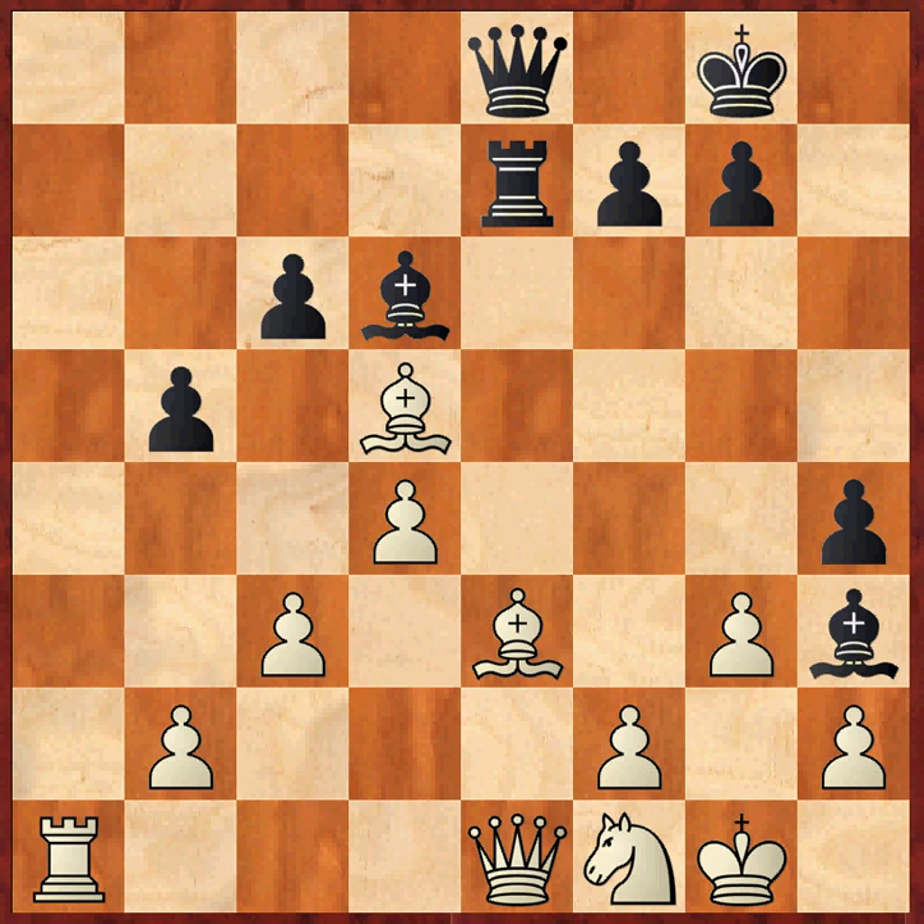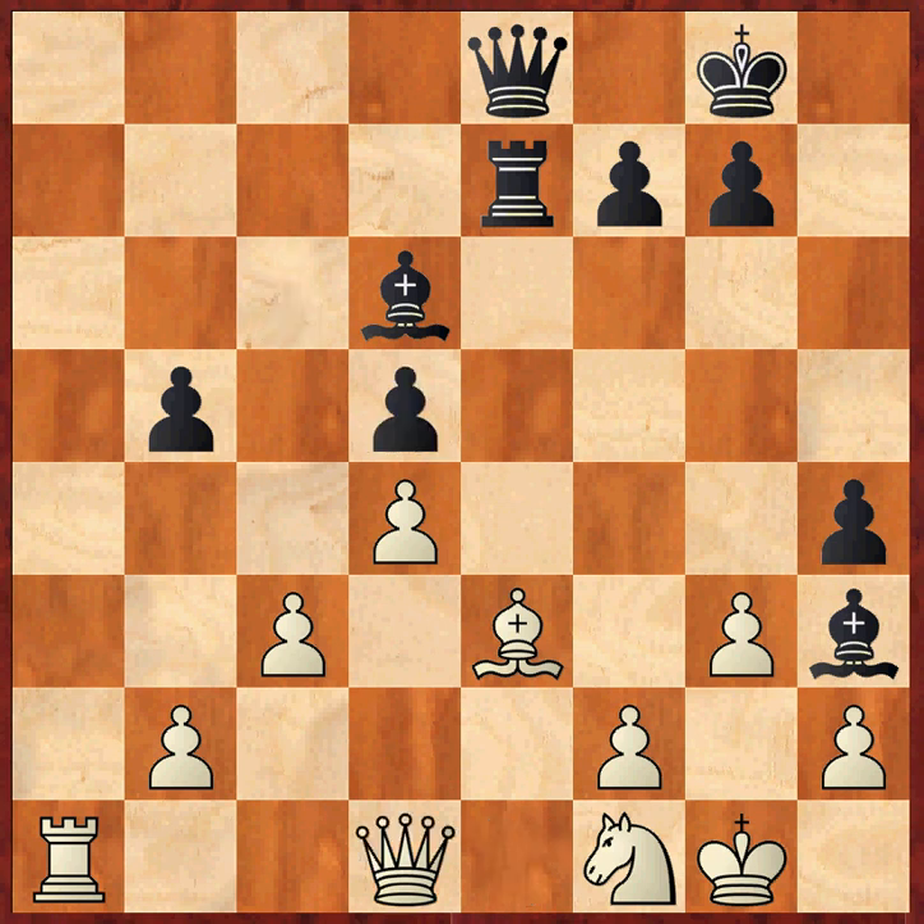Now the light squares are very weak around the white king, which is the normal setup in the Marshall attack. C takes d5, queen d5, queen d1. And now comes another strong move from Aronian — he plays f5, sending the second pawn towards white's king and also opening up for the queen to go to g6 or h5.